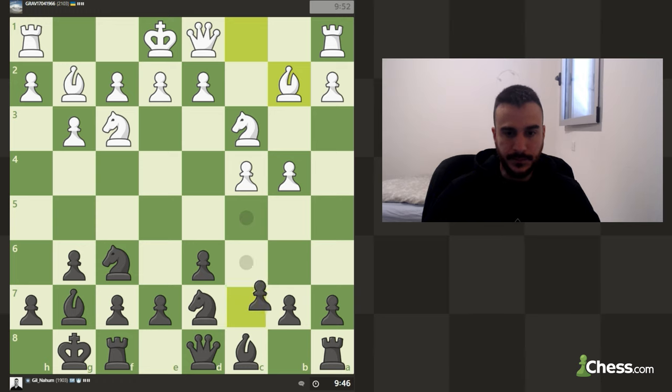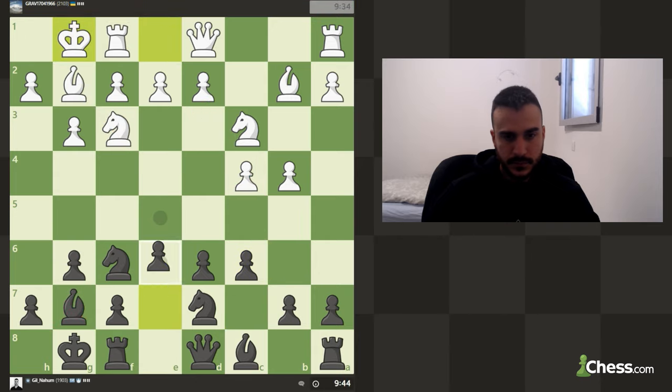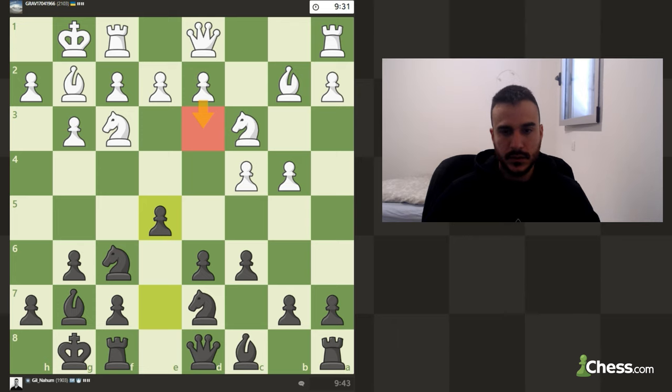He developed the bishop along this strong diagonal, so we need to watch carefully. I guess I will try to put some pressure against c4, because he already developed the bishop to this diagonal. He can play d3, which is a bit passive but it's fine. For now e5 in the position is okay, but we do want to play for Nb6 to put some pressure on this pawn.